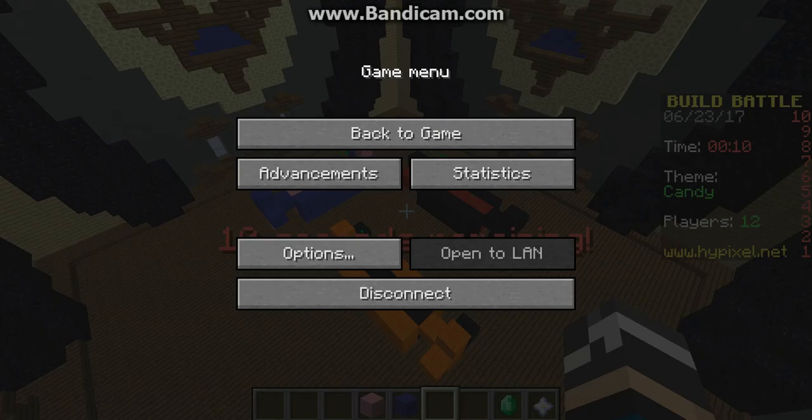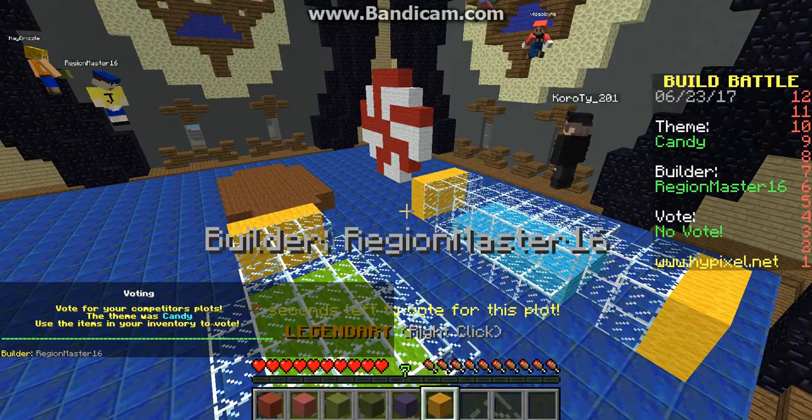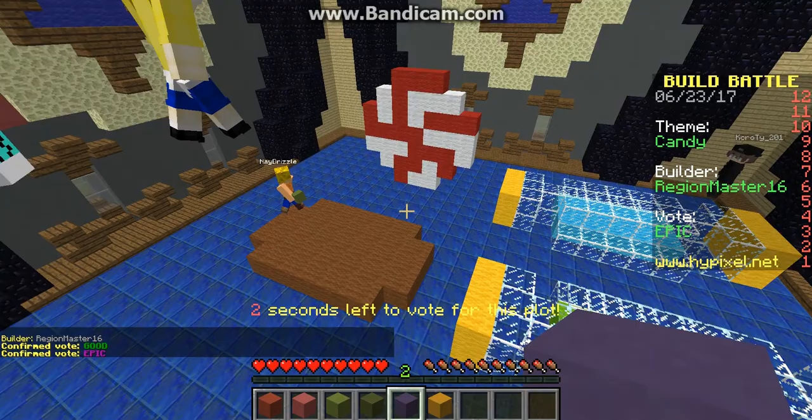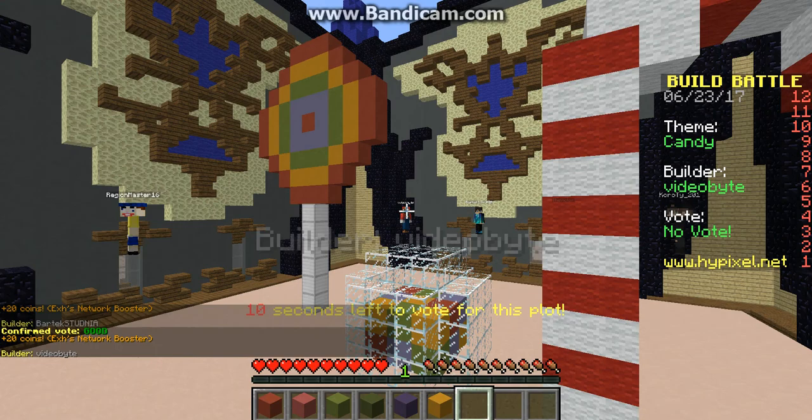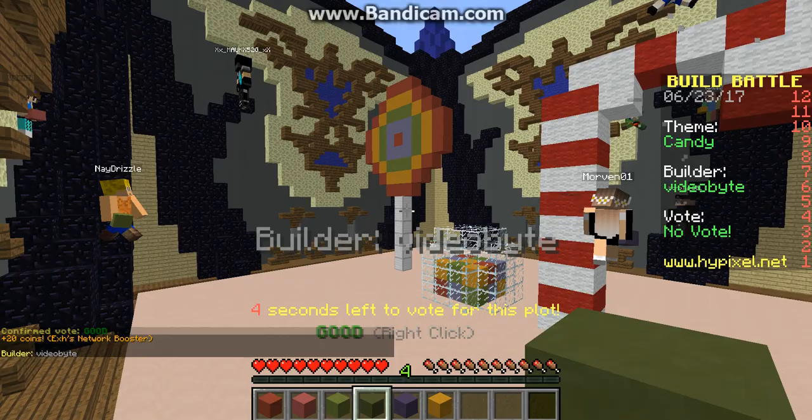This is pretty good. I'm going to put Epic, actually. They've got everything — they've got the candy bar, they've got the mint. They've got a floating piece of candy and a candy cane. I like this. Yeah, I'm not lagging, for now. I've got a candy cane — I don't know what that is — and a lollipop. This is good. I keep on giving out goods.